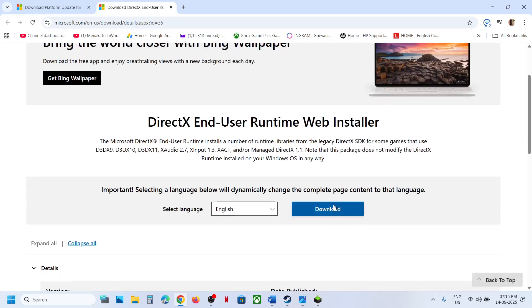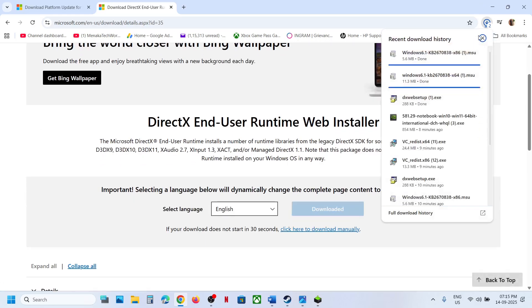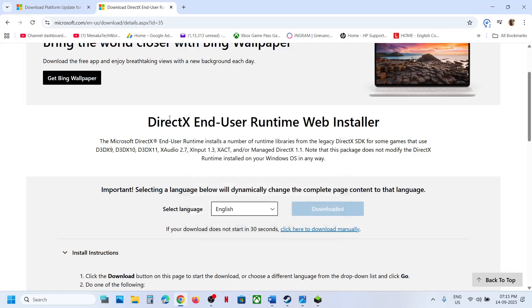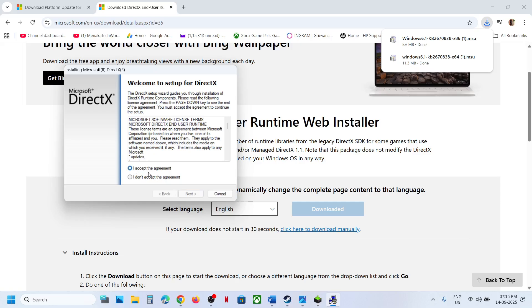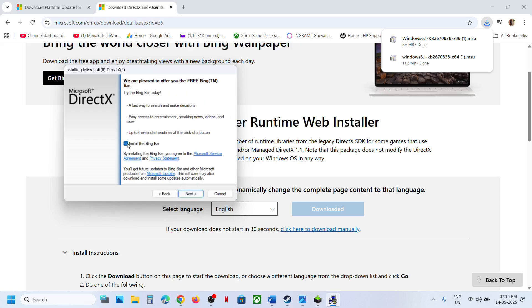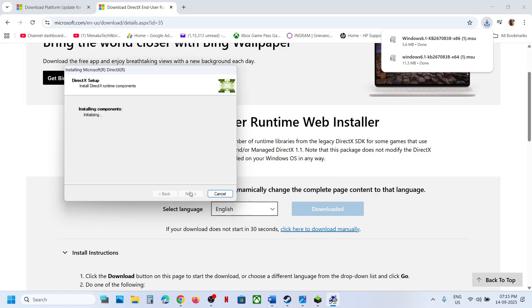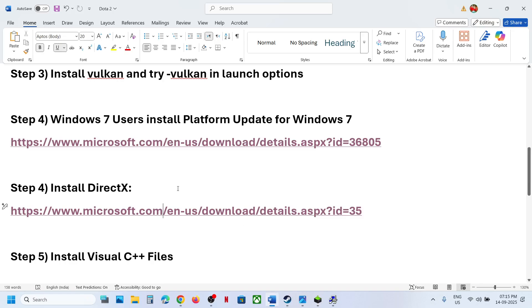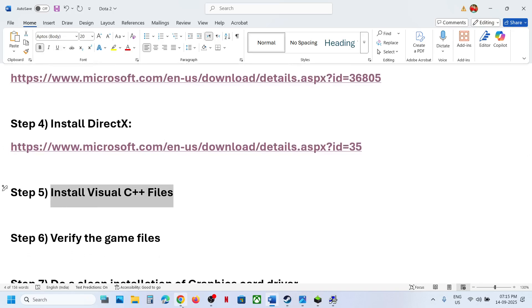For DirectX, go to the Microsoft website, click on Download, and run the exe file. Click Yes to allow, accept, click Next, uncheck 'Install Bing Bar', and let the installation complete. Once done, restart your computer and check.